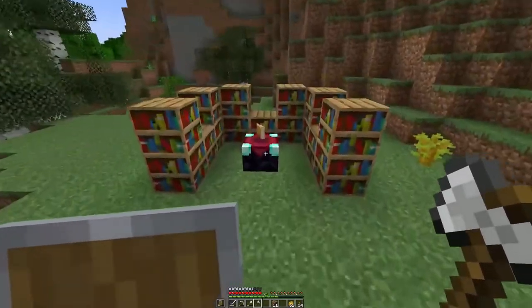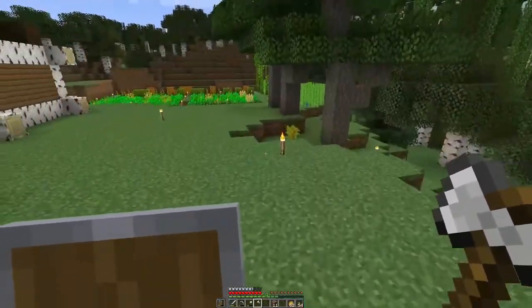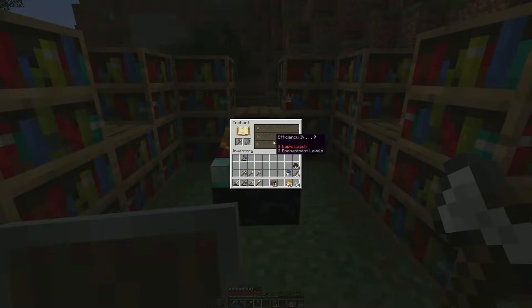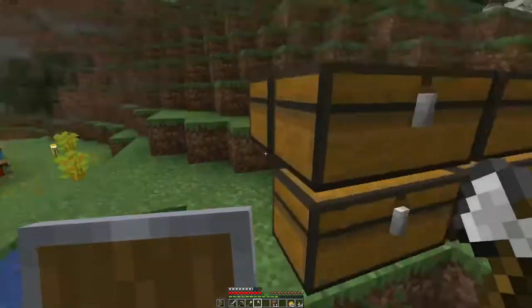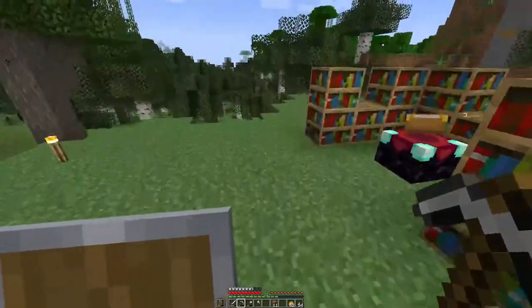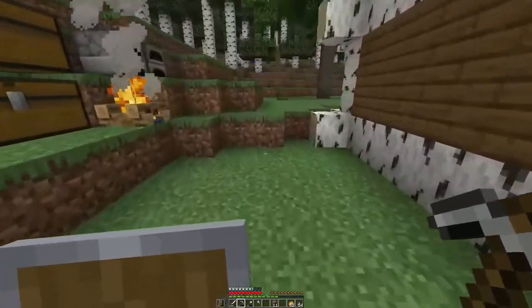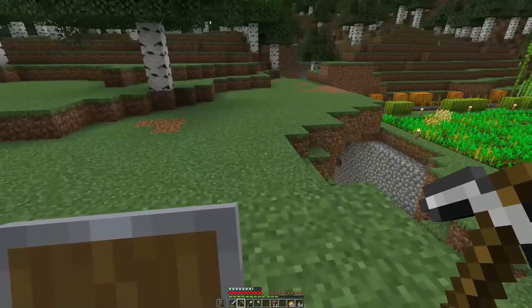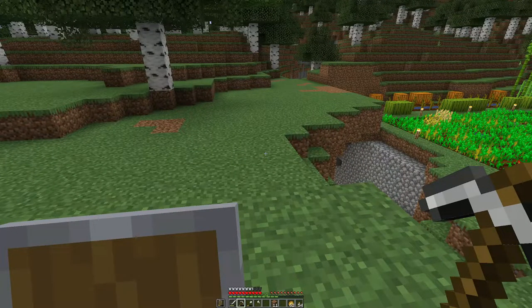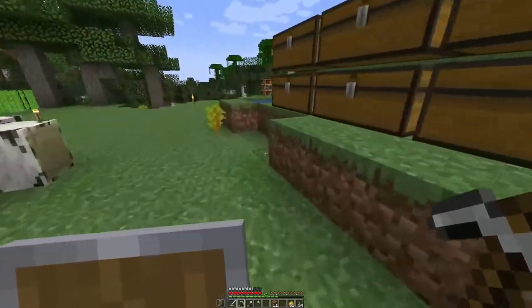We've also got our enchanting table set up, confirmed working at a level 30 enchant. Now the trick is we've got to get our gear, which means two things: one, we need to go mining for diamonds, and two, we need to start building some new stuff. The enchanting table is in the open and I want to build around it.